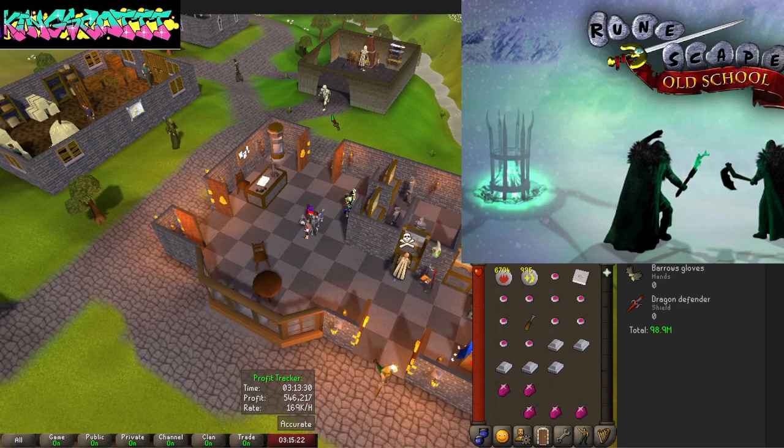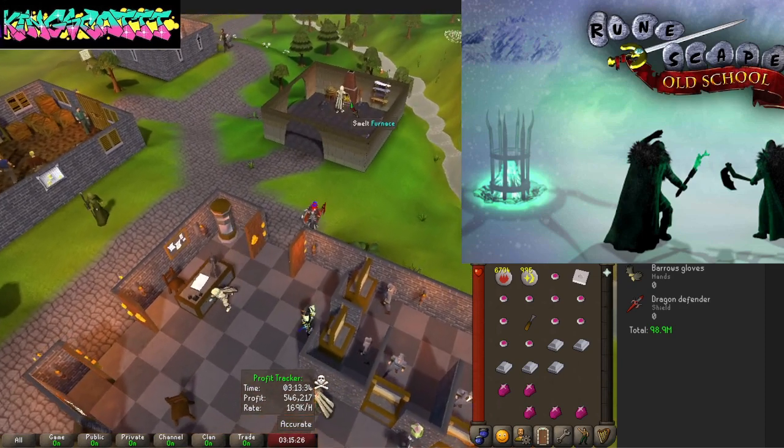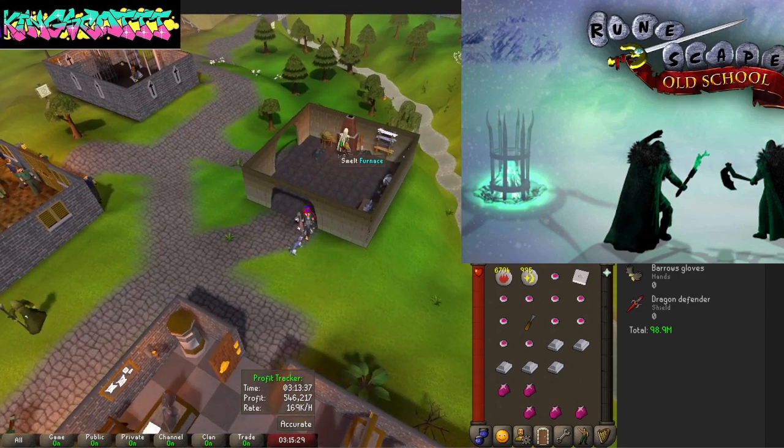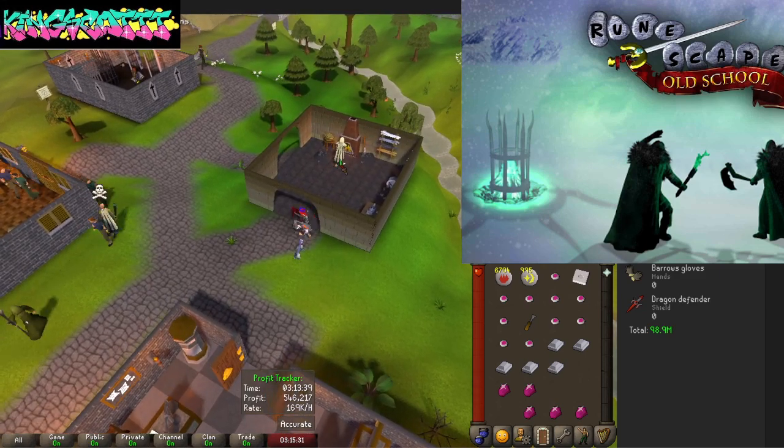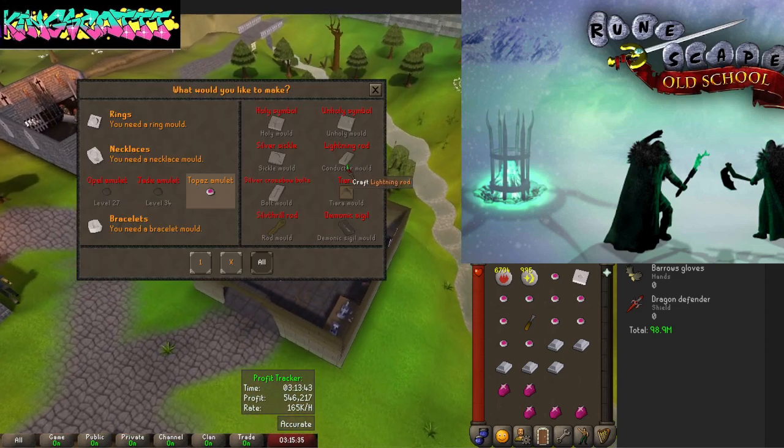But first things first, let's just make the amulets. This is just a side hustle man, like this ain't nothing — unoriginal. I'm sure a lot of people do this kind of stuff. It's just a good way to really farm experience.